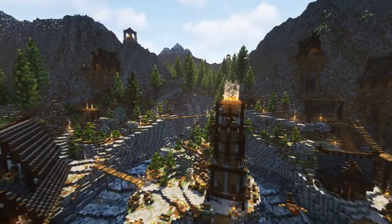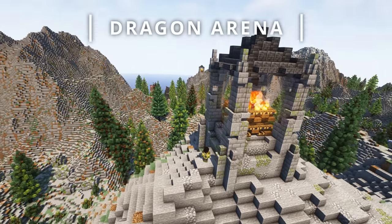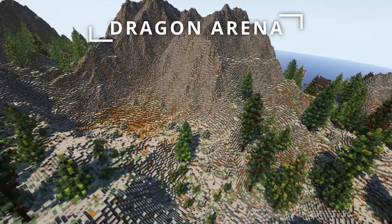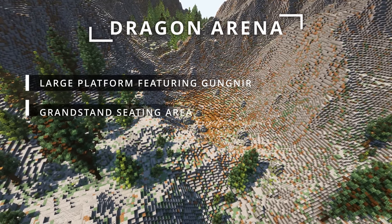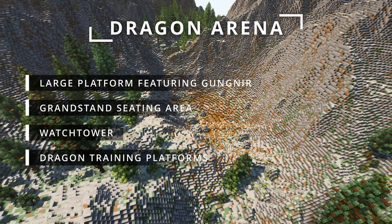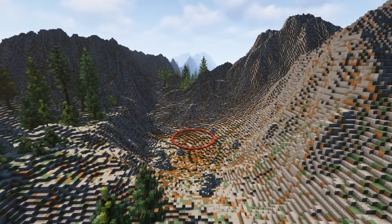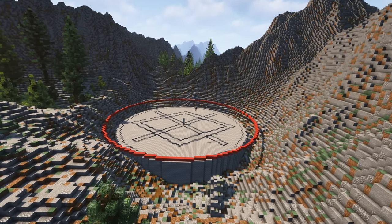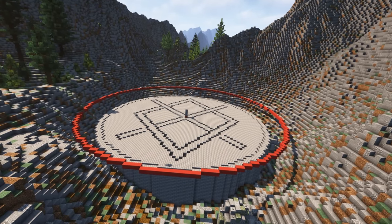With our coastal outpost complete, it's time to make our way through the mountain range to get started on that dragon arena. This arena was where the clan would raise and train their dragons, later becoming a venue for grand sporting events. So we need to start with a large round platform featuring the symbol of Gungnir, a grandstand seating area for the village folk, a watchtower to oversee the arena, dragon training platforms to give some elevation to the dragon tamers, and a dragon nesting cave off to the side of the arena. I made a large round platform in the valley and etched in the symbol of Gungnir — it is said to be associated with power, protection, and authority, which is the perfect trio for our dragon arena.